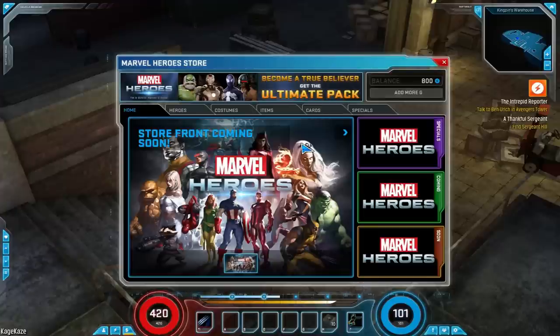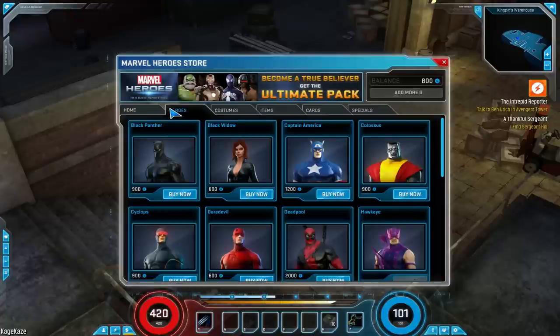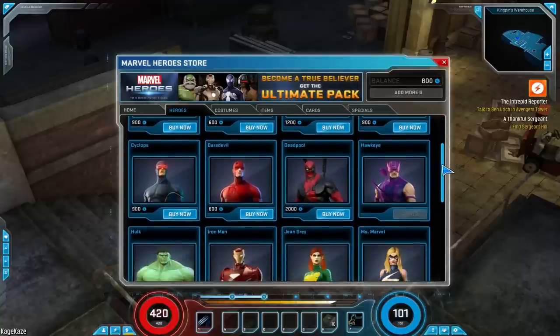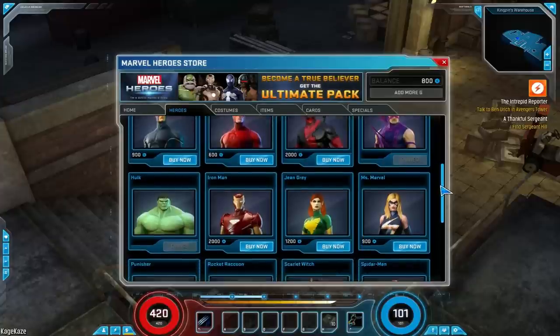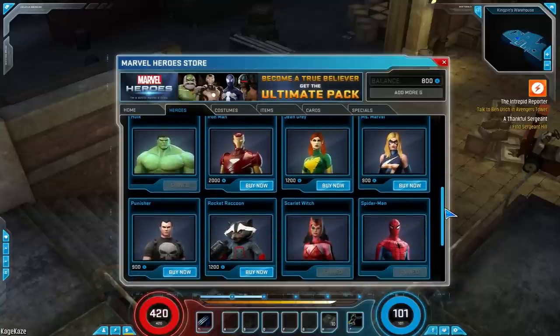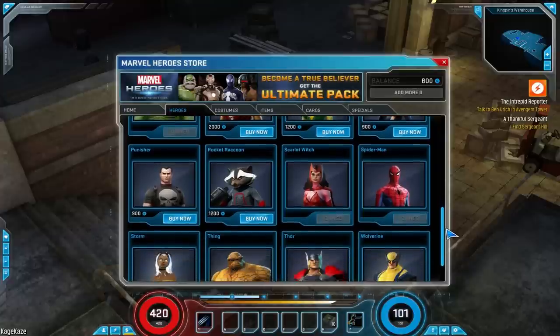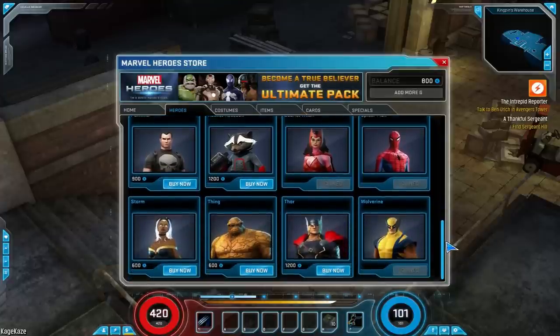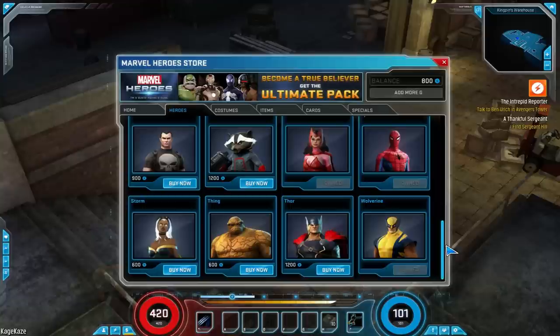But if you want to get the heroes you want, you're probably better off coming into the store. There are quite a few characters from across the Marvel universes, including Deadpool, Iron Man — which has a huge promotion right now with Iron Man 3 coming out, with tons of costumes for him — and even Rocket Raccoon. I don't know exactly how much these credits will balance out to real money currency, but my guess is going to be probably 100 to 1, so maybe 100 of these to $1.